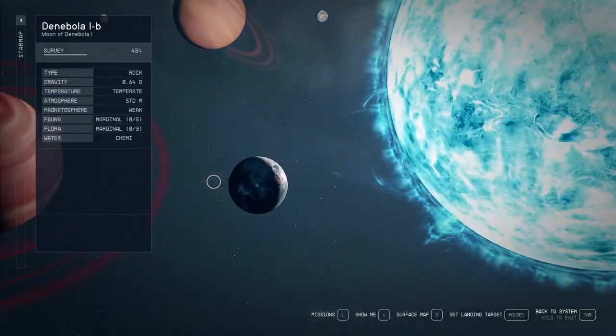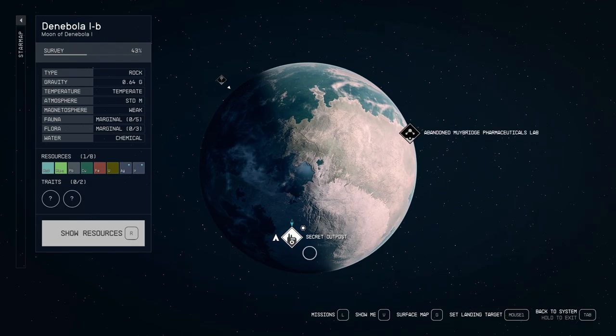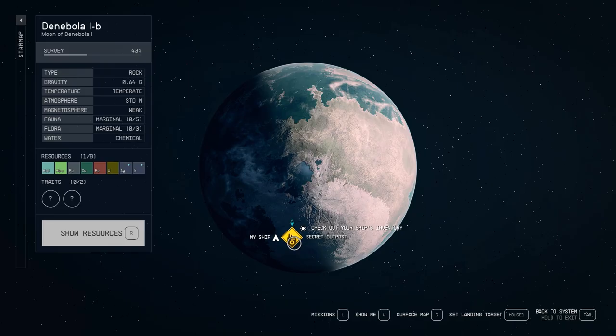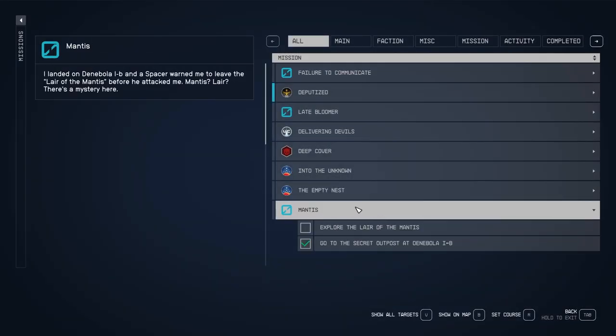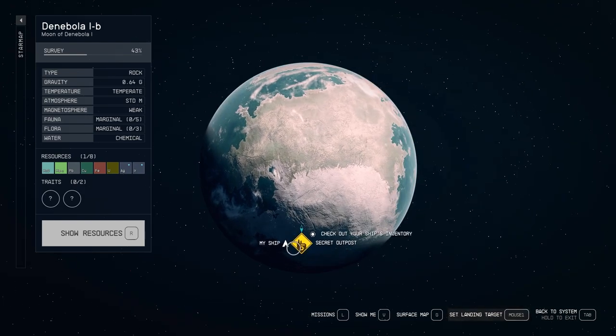Select this planet and on it you can find spacer-type enemies to defeat until you get the secret note about a secret outpost. Read it in your inventory and it will go along with your Mantis questline in your mission log. Once you read the note it will unlock a secret outpost location on the very same planet that you can teleport to.